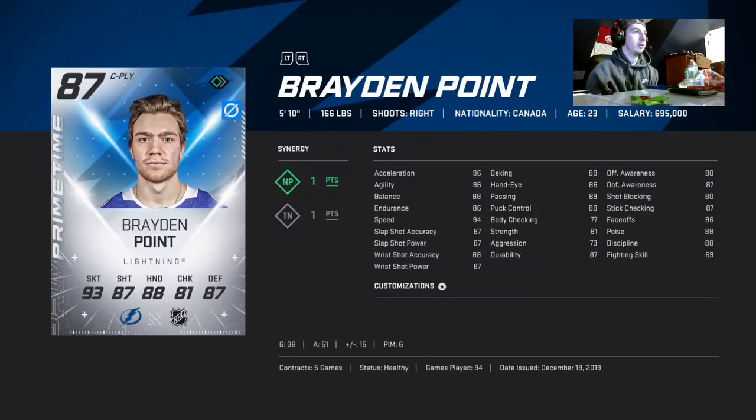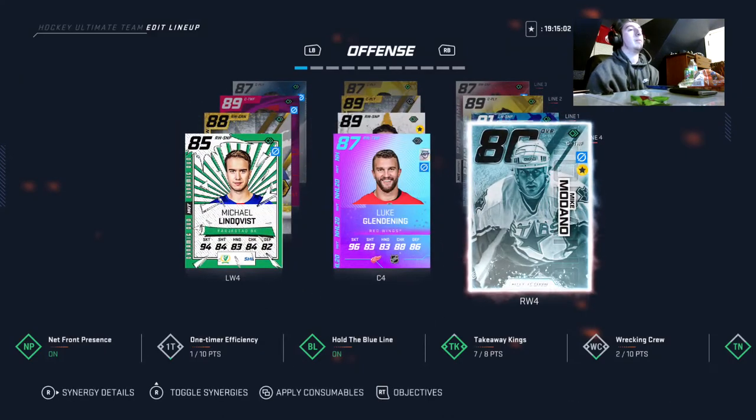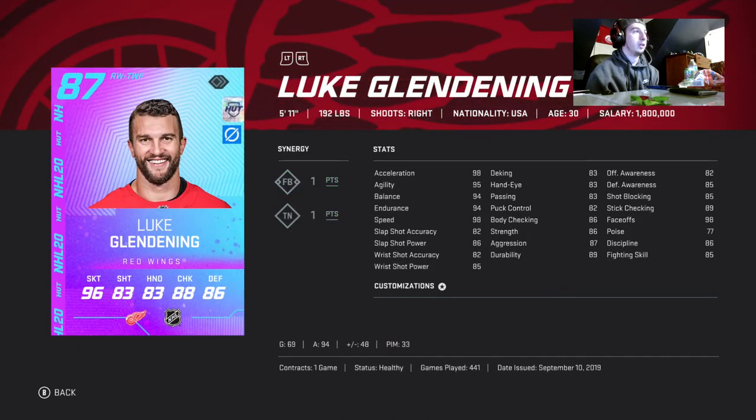Next up we got Brayden Point — he is five foot ten, 166 pounds, very good player, and he is only 75k. We got Mike Madonna — I re-rolled him, he's only 40k, he's got 2 SP which is clutch, he's six foot three, 212 pounds which is really good. Hopefully he gets an upgrade — this card at plus nine 98 speed and six foot three 212 would be a very very good card. He's played 531 games for the club.